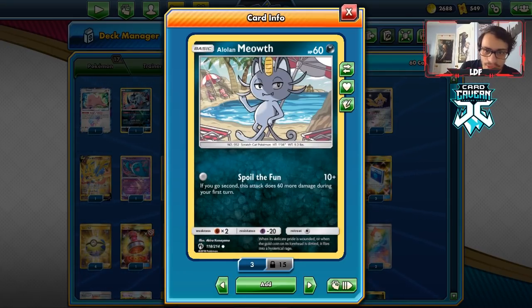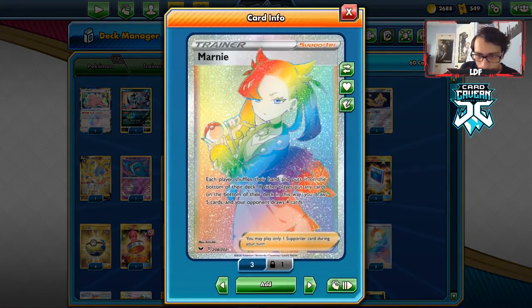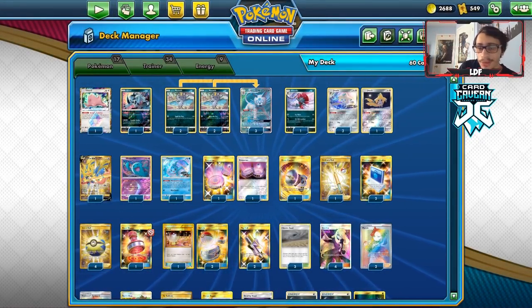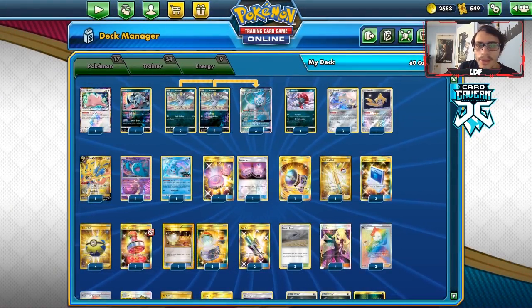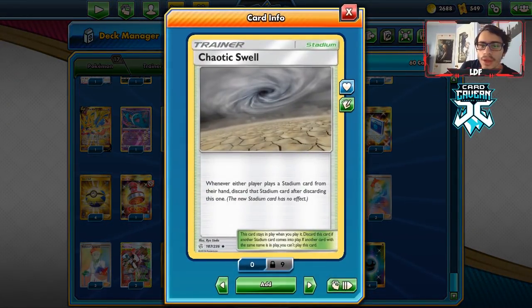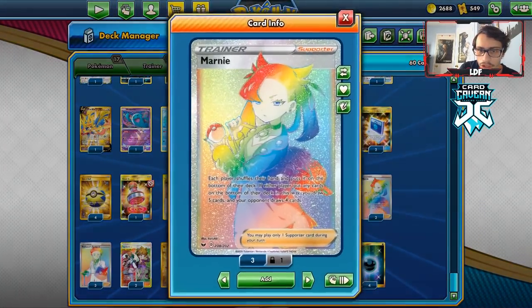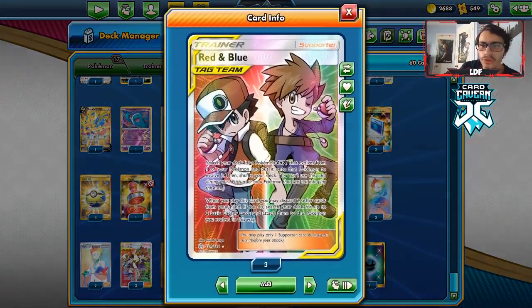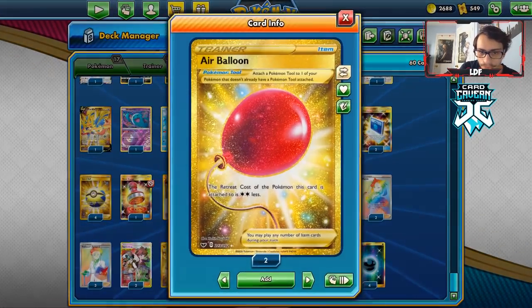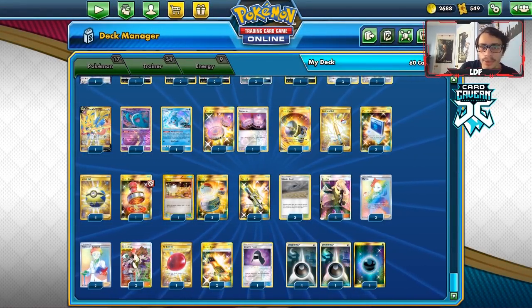Spit of Fun can do 70 damage if you go second — so if they start with a Jirachi, you can just knock it out. I've got an Ordinary Rod, two Comms, four Quick Balls, one Reset Stamp, and some Marnies — just disruption cards. I've already talked about the Emporters. There's a Great Catcher in the deck to bring out those V Pokémon. Three Chaotic Swells to prevent stadiums like Thunder Mountain and Power Plant from stopping Smug Face. Four Cynthia, two Marnie, some Researches, Red & Blue, one Air Balloon, one Stealthy Hood, Escape Boards, and nine Dark Energy to round out the list.